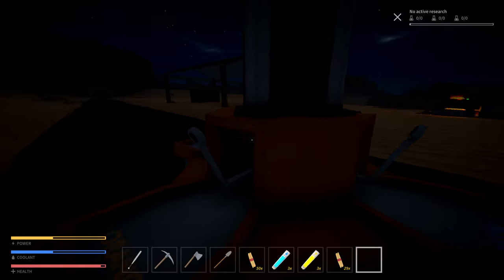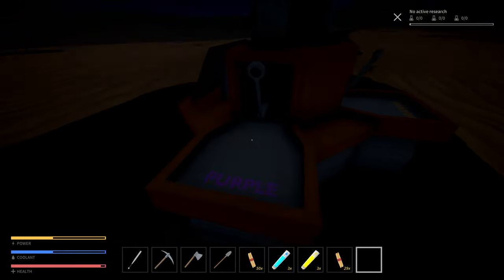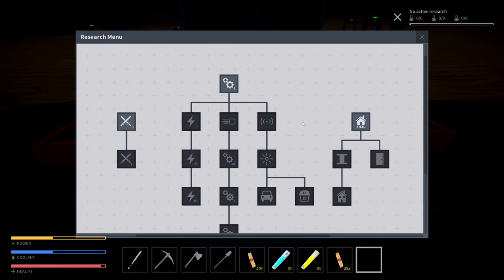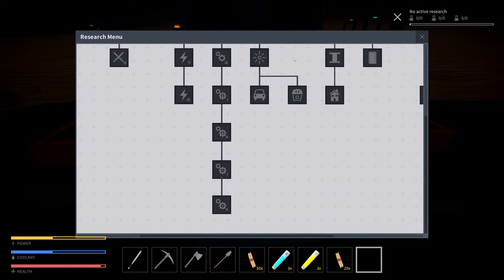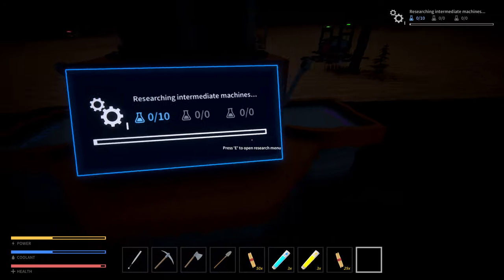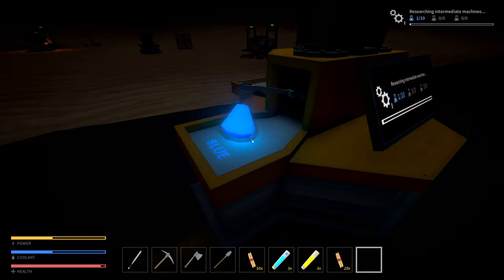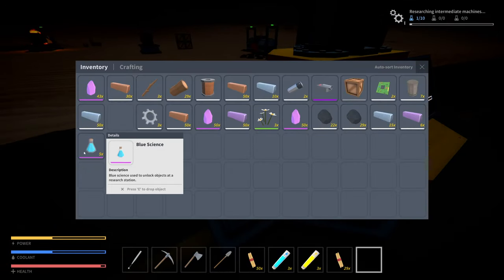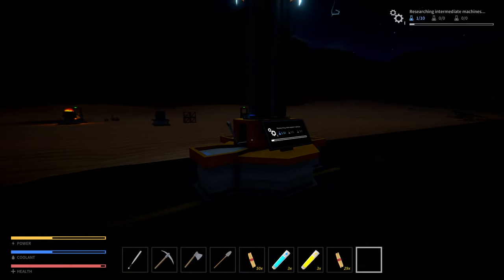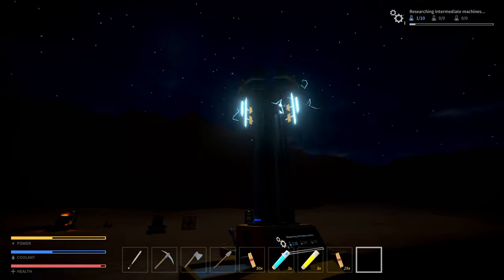Active research - okay. Oh my god, intermediate machines! That's what we want. We need 10 of those blue components, and I've made five of them so far.